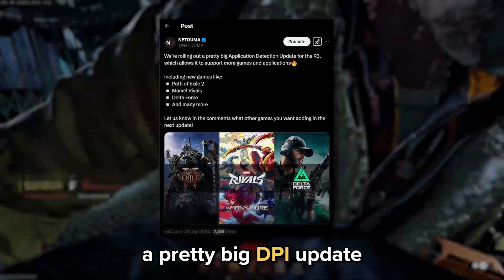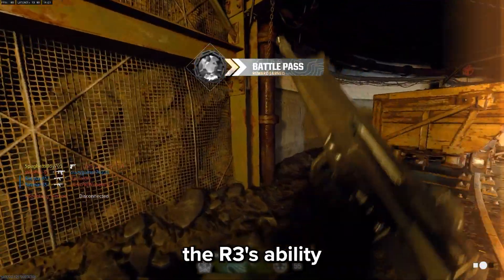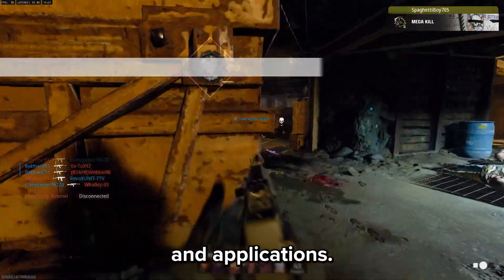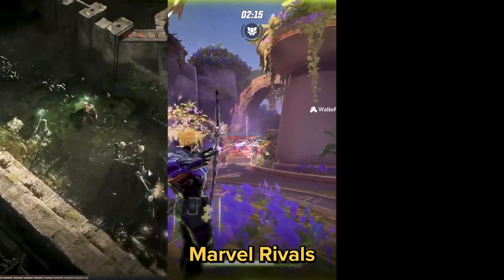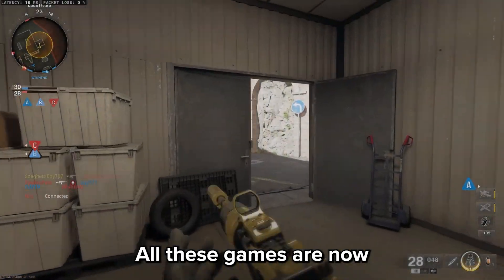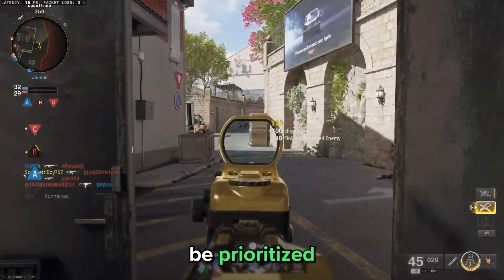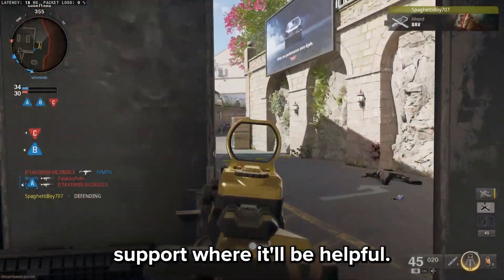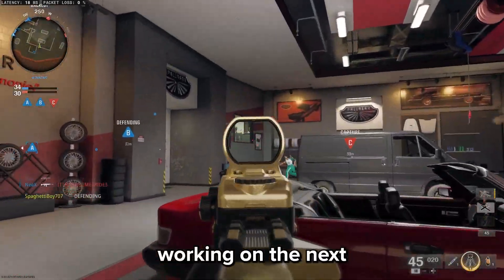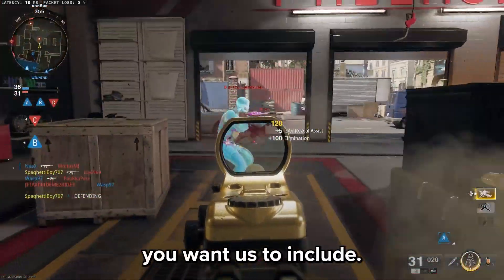We released a pretty big DPI update for the R3 at the end of last year. These updates expand the R3's ability to support more games and applications. Some highlights include games like Path of Exile 2, Marvel Rivals, and Delta Force. All these games are now in Smart Boost, so their traffic will automatically be prioritized. For some of the games, we'll also be adding GeoFilter and Ping Heatmap support where it'll be helpful. We're already working on the next DPI update, so let us know in the comments which games or applications you want us to include.